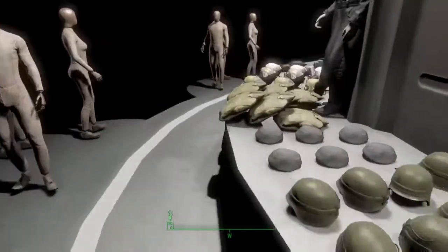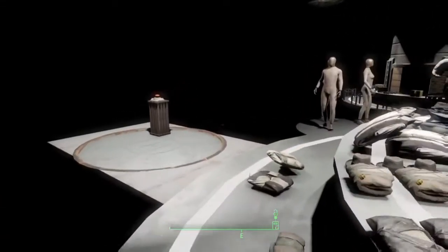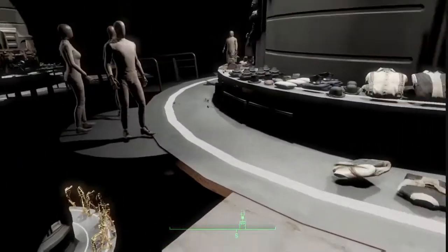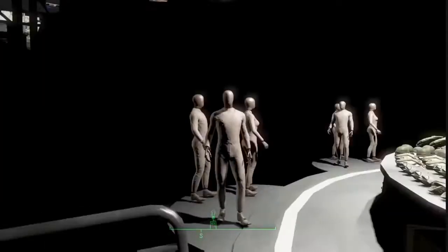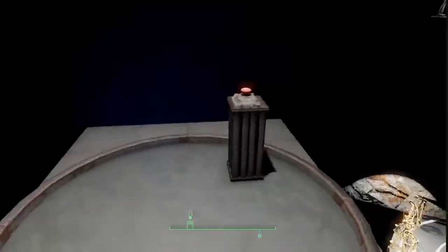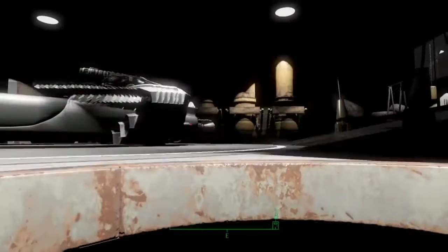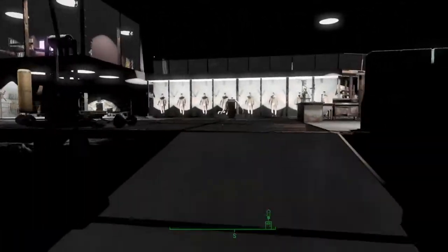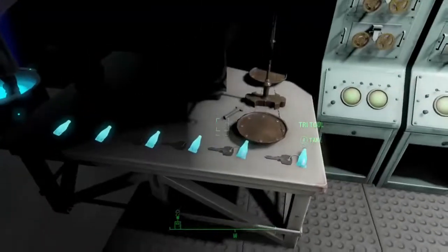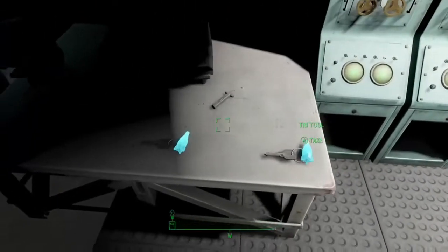By the way, this is an awesome mod if you're someone who roleplays as the Silver Shroud — this is all you, bud. I'm gonna go back upstairs and check out some of the stuff, because I noticed there was a Silver Shroud thing on a display case or something. So you've got a bunch of computers, and keys — those are your keys for your fast travel stuff. Just snatch all those up.